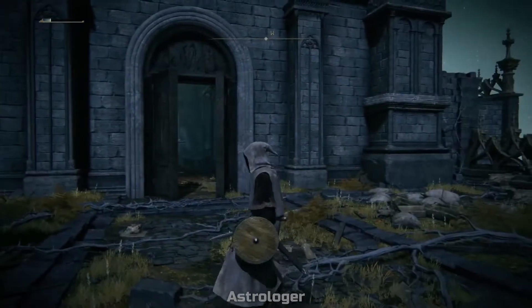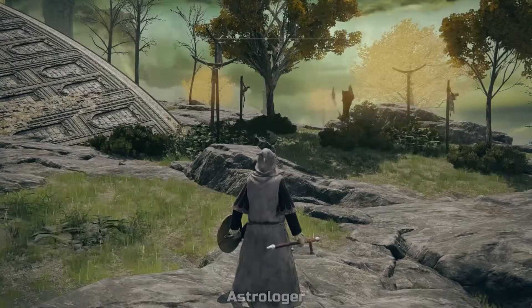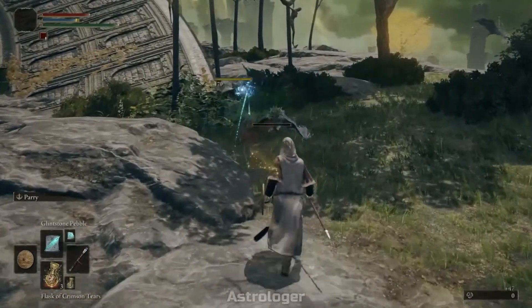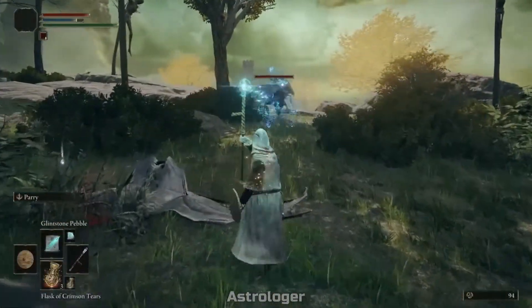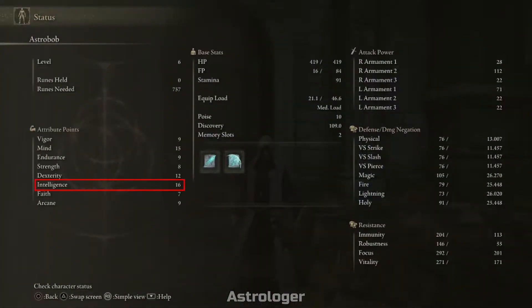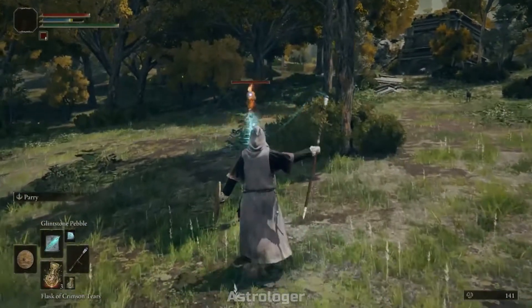The Astrologer is the first spell-casting class we're looking at. It's more focused on casting than shield and weapons — they start with a decent sword and a not-so-decent shield. Looking at the stats: high intelligence, decent dexterity, and high mind for a good amount of mana. Notably, dexterity actually increases your casting speed, so it does fit into the casting build. Everything else is pretty low, so you'll be quite squishy.